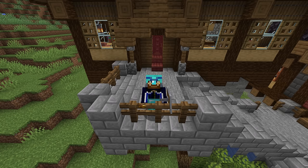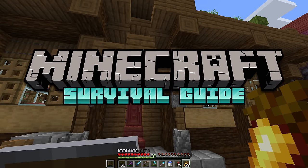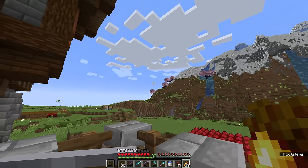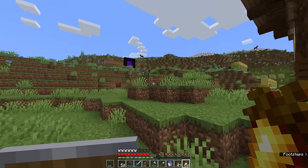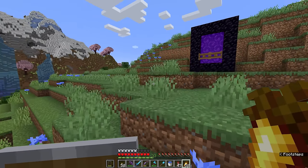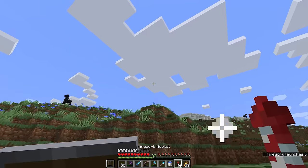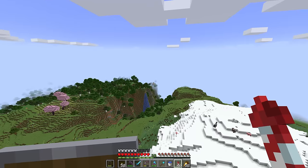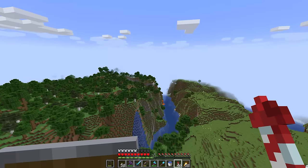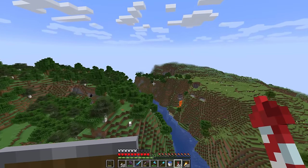Hello everyone, my name is Pixlriffs and welcome back to the Minecraft Survival Guide. In today's episode, we're going to go out in search of a woodland mansion, but we're not going to do that unassisted. We have some help in the form of the cartographer villager, who will sell you a map directly to the woodland mansion. Woodland mansions generate in dark oak forests, but they won't be in every dark oak forest — they're relatively few and far between, at least on the current version of Java edition.